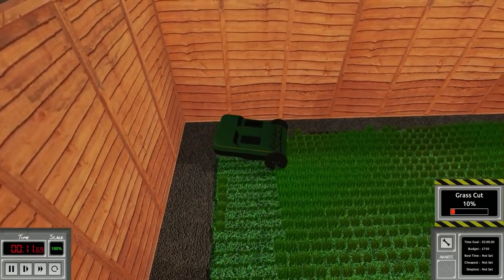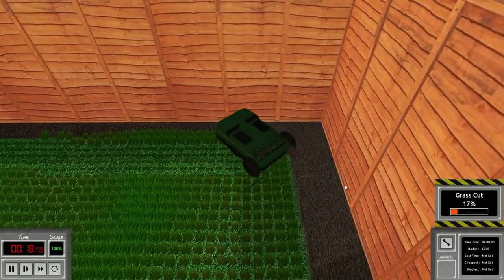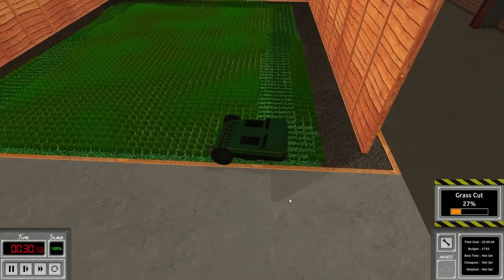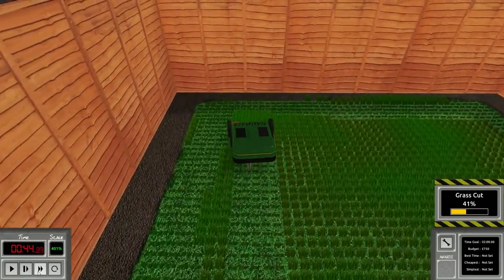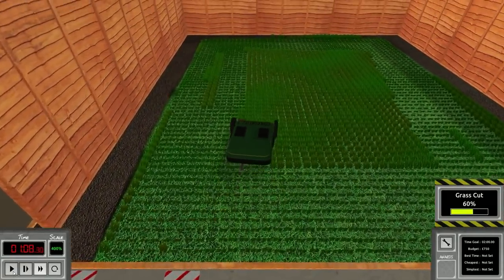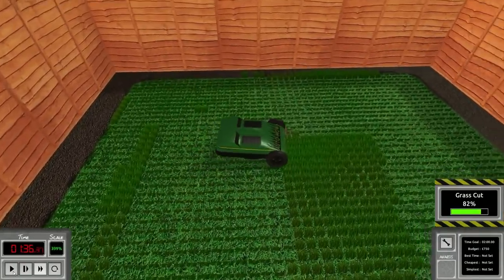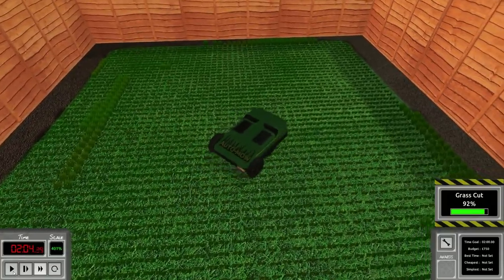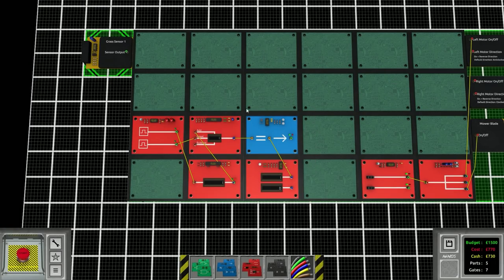I think we're going to have to use two sensors to get 99%. Look at how it just drives right into the center — this is definitely not going to get 99. We'll let it run out but we're not going to get much. At 70% it's just not going to be 99 — there's no way. Now it's just spinning in circles and missed way too much on the outside edges. Let's just set this up with two sensors. I don't know how you're supposed to do it with one very effectively.